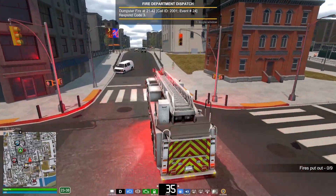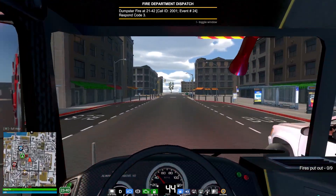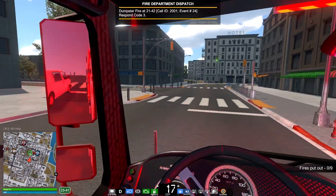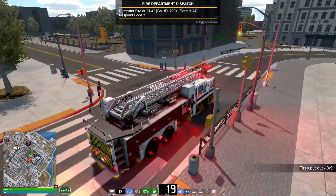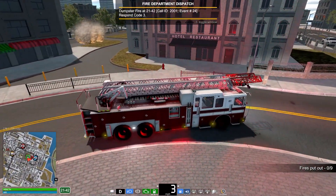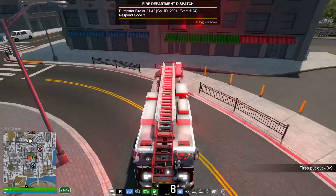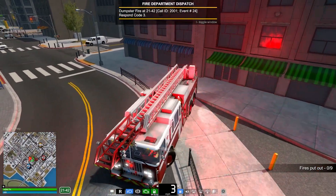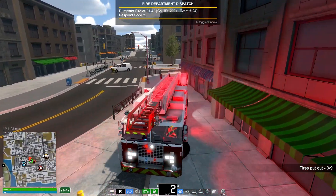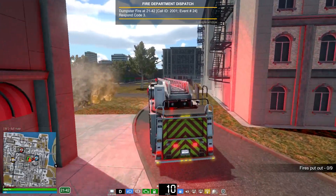All right, clearing these intersections here. I've got eyes on the fire — it's going to be kind of tucked in here, so we're going to have to really maneuver our vehicle to get in. Thankfully this thing has incredible steering — whoever designed this truck is very smart. All right, perfect.